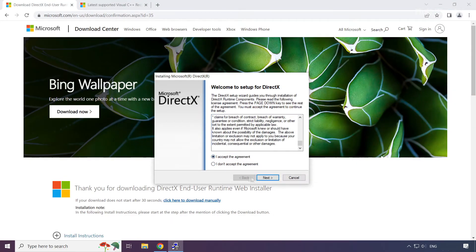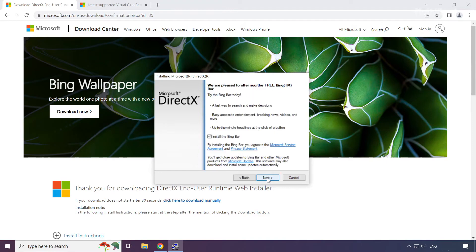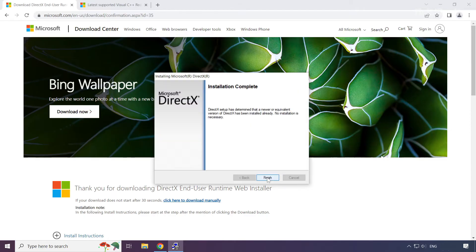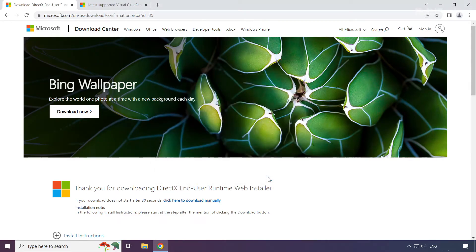Click 'I accept the agreement' and click Next. Uncheck 'Install the Bing Bar' and click Next. Installation complete — click Finish. Close the DirectX website.